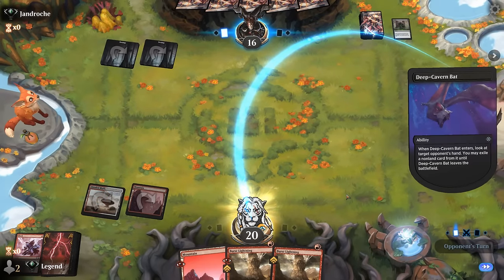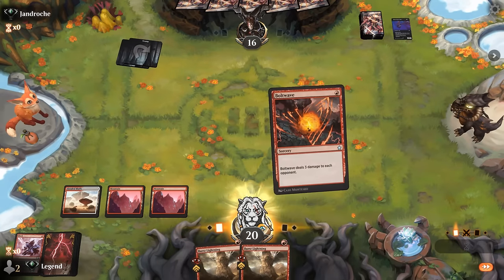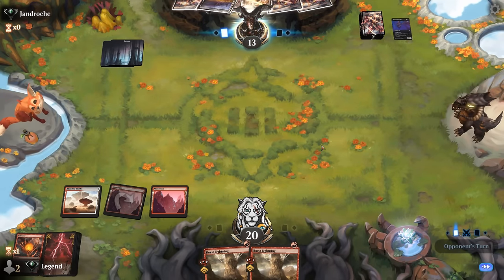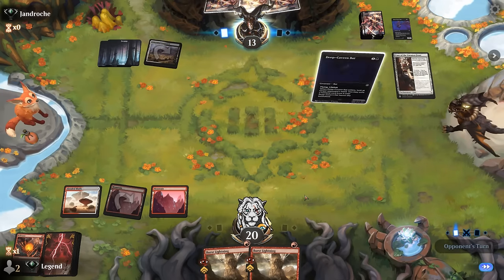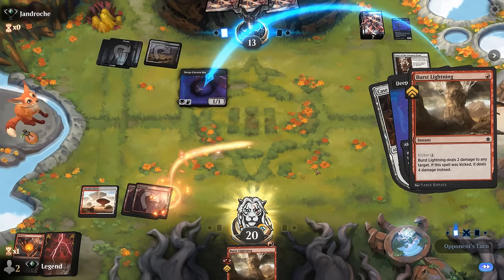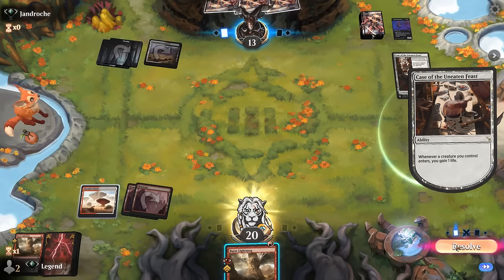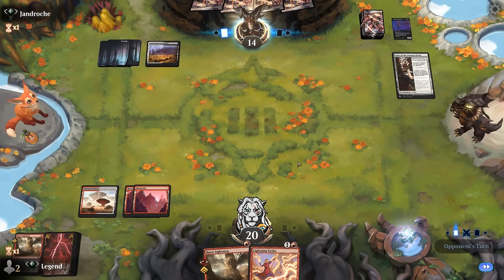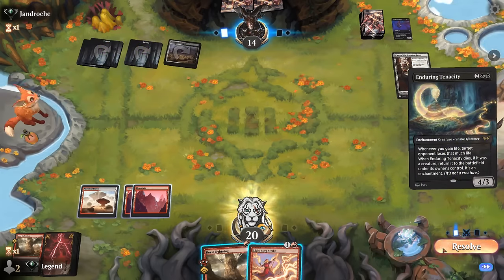If they play a bat, we'll have to Shock it. They've already reduced our hand down to just two burn spells, which is not really where we want to be. The opponent is at 13 still. There's white mana for life gain. Unless we top-deck a Screaming Nemesis and can damage it, this is not looking good. We may as well take out the bats, but we're out of cards and the opponent is only going to start gaining more and more life.